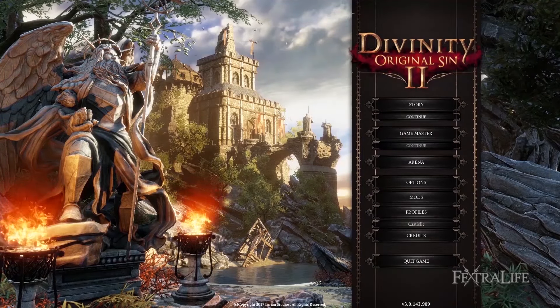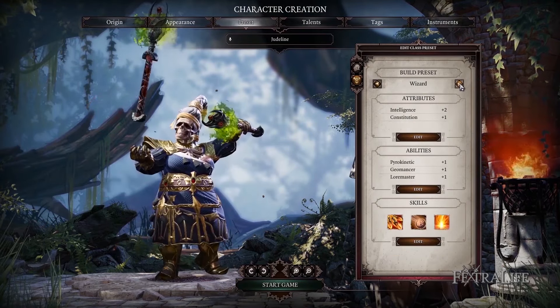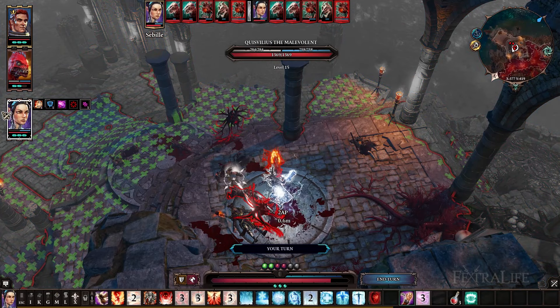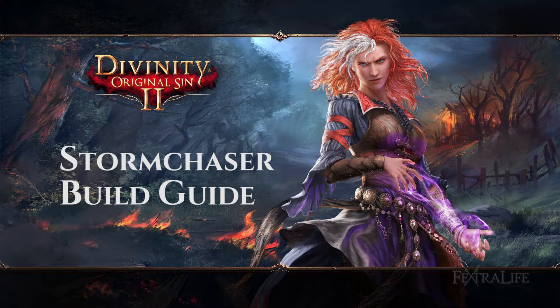Divinity Original Sin 2 is in full swing and one of the major issues players are having with the game is builds. What build do I use? What's a good build for a warrior, ranger, mage, etc.? Since the game is rather difficult, this has come much more into focus than one would expect. In this build guide we're going to cover the Electric Lone Wolf build, Storm Chaser. Let's jump into this build and see just how it works.